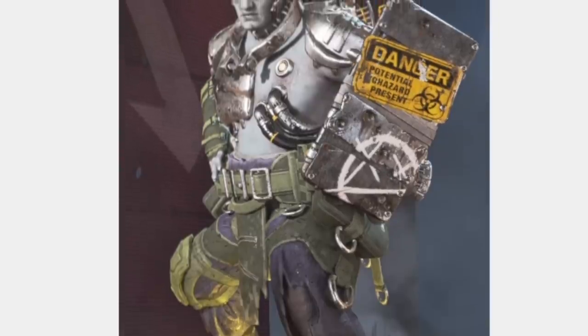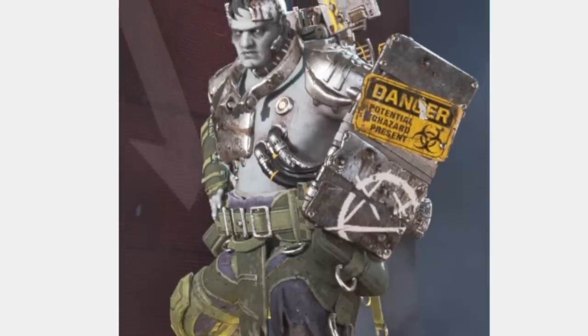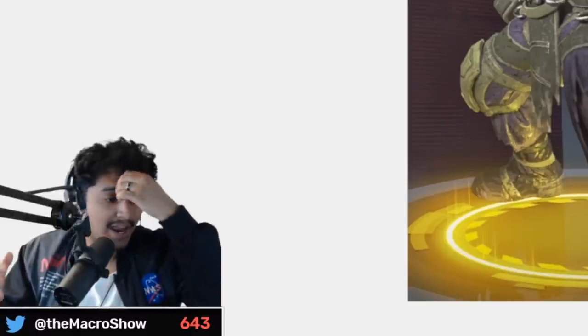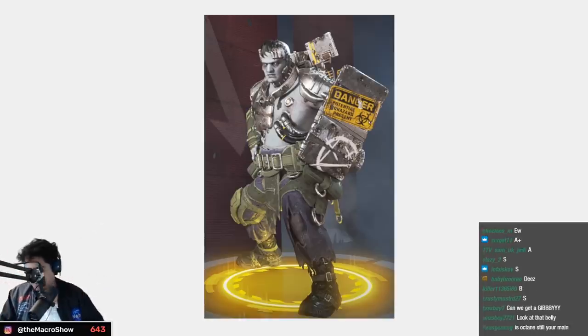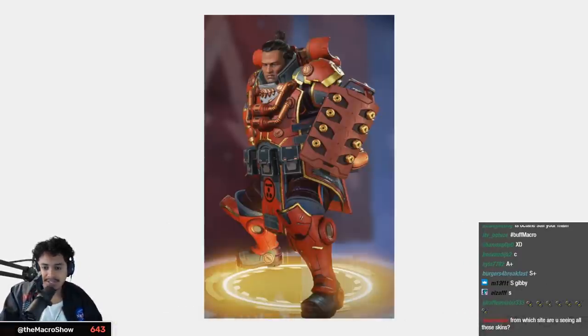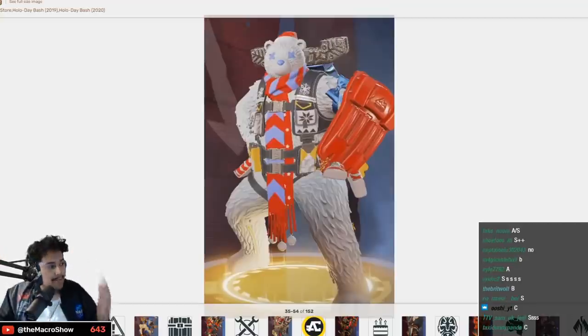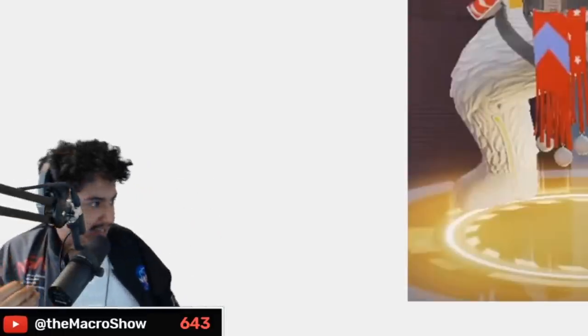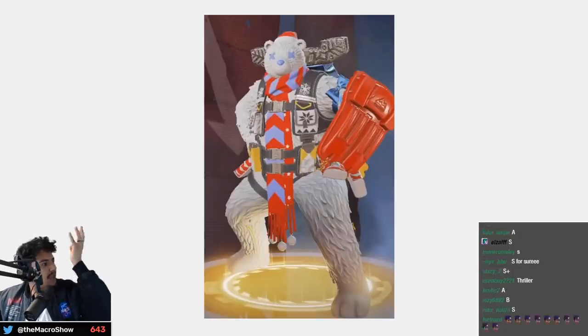Frankenstein's monster Gibby — with his shield being like a danger hazard sign — everything about the skin works. Outside of Halloween and during Halloween I love it — S tier. S for spooky. Just another reskin — B tier.